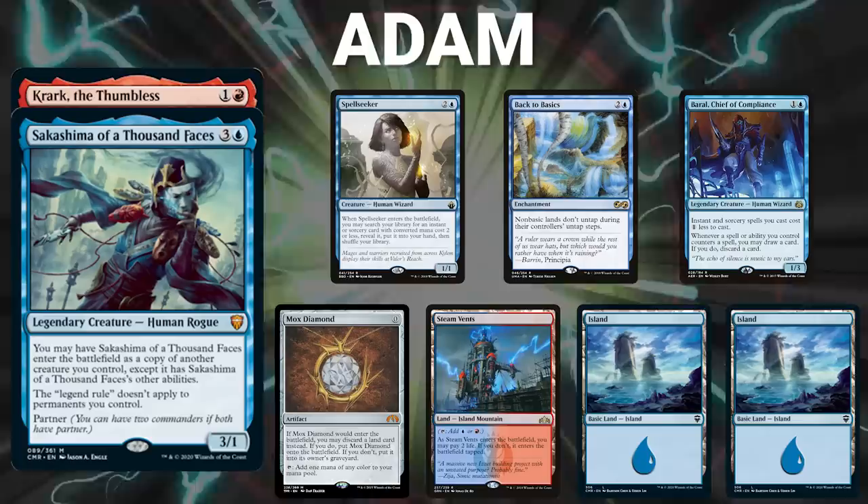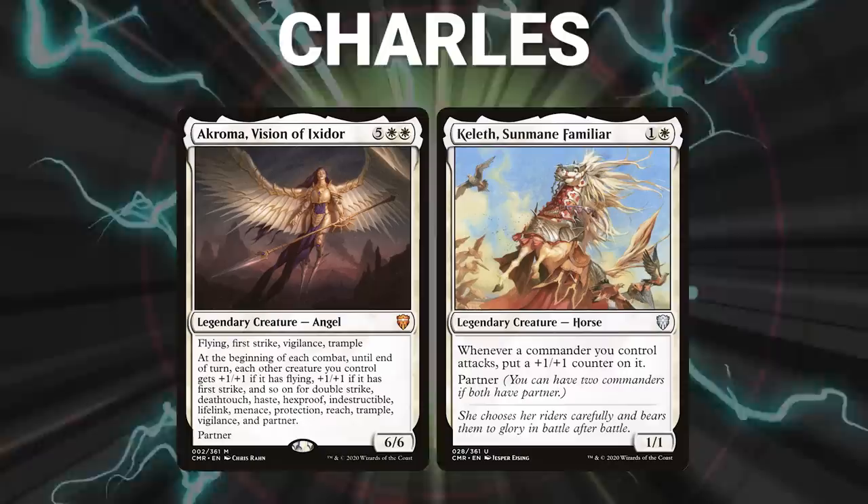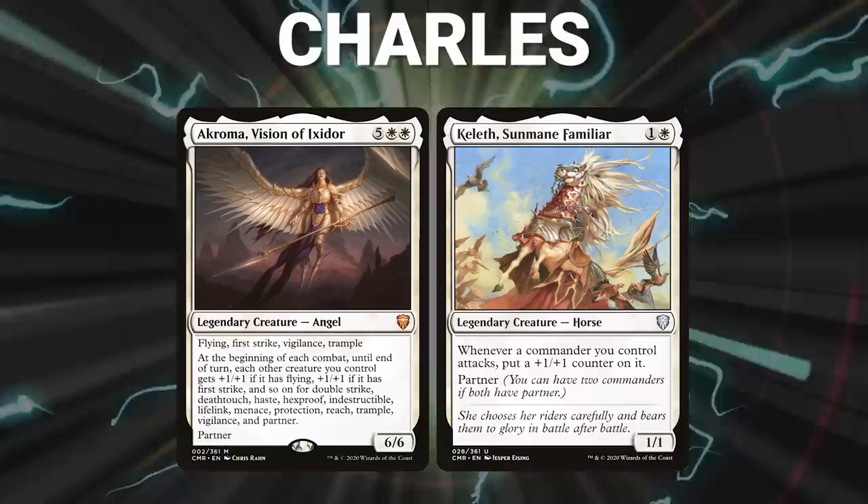Next, we have Charles, playing the partner pair of Akroma, Vision of Ixidor, and Keleth, Sun Mane Familiar. This is a mono-white stacks deck that seeks to stall the game with hate bears. It wins by turning those hate bears into huge threats with Akroma.